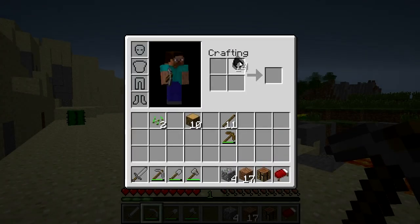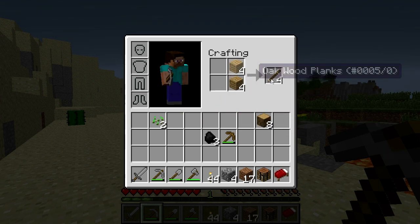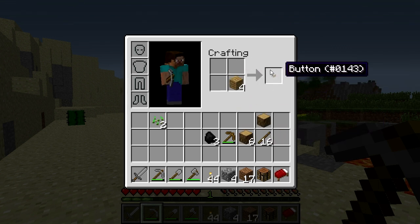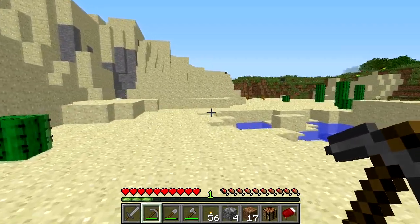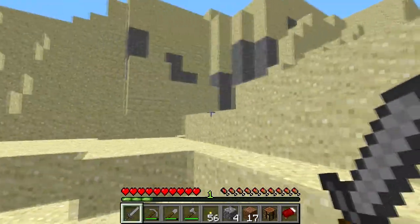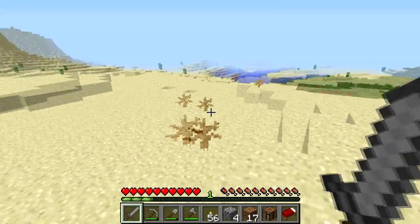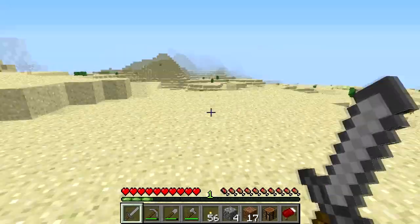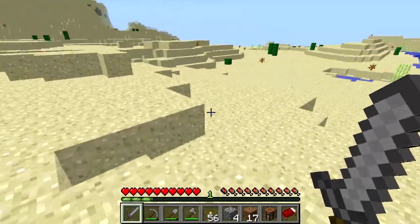Alright, let's make these torches. I can't run — well I can, I just shouldn't. Alright, let's go this way. I know I shouldn't jump but — oh this is bad. Let's cut across this desert here. Maybe we'll find a village or pyramid or something with rotten flesh in it.